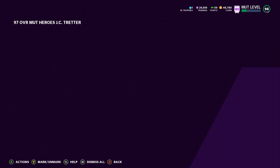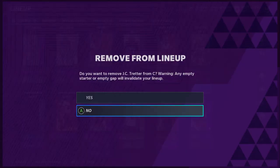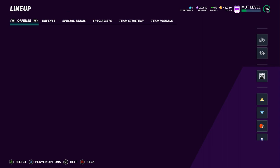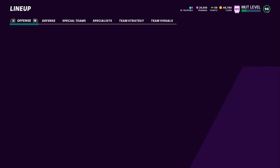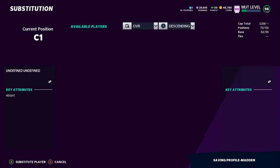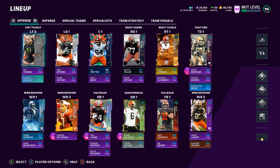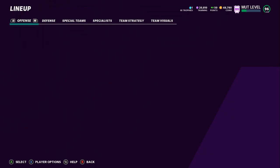Our next episode, man, this offensive line is gonna be stacked — this has to be the best offensive line in the game. We'll remove JC Treader from the lineup and move down Alex Mack, who will probably end up getting an upgrade later. I think they may give an All-Rookie Jedrick Wills an upgrade, and they may give Quenton Nelson an upgrade too. Bro, we may end up having 99 right tackles, 99 right guards, 99 centers — that's crazy.